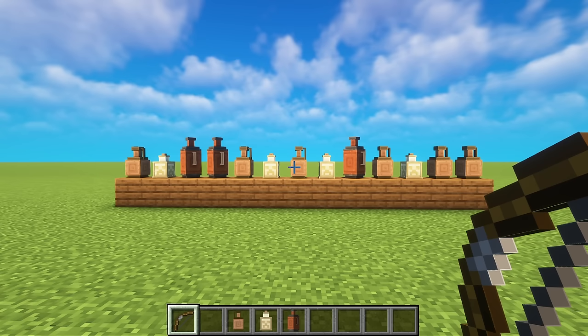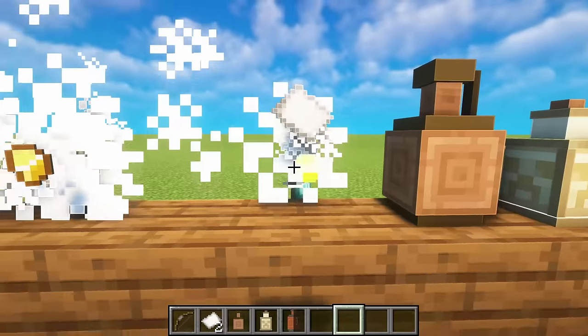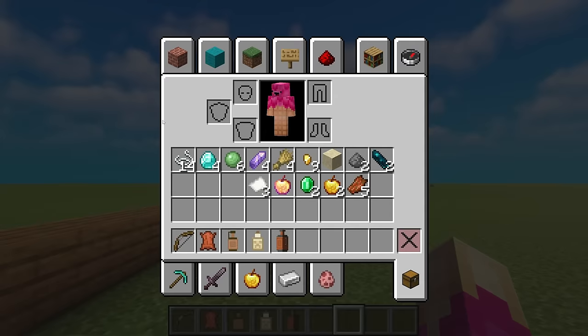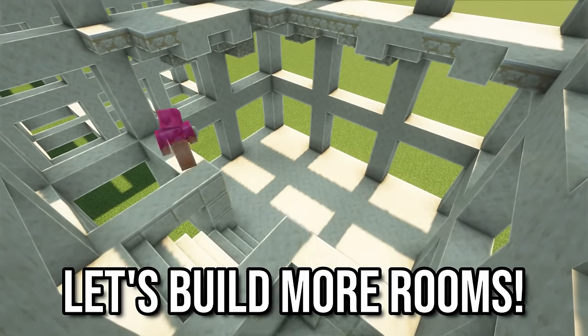Even though they're different than the way Mojang made it, I think these are still pretty cool, since you can break them. This is the loot I got after breaking 50 pots, and you'll notice something pretty strange - new lore! Aliens built the Desert Temple, confirmed. Anyway, let's build more rooms.